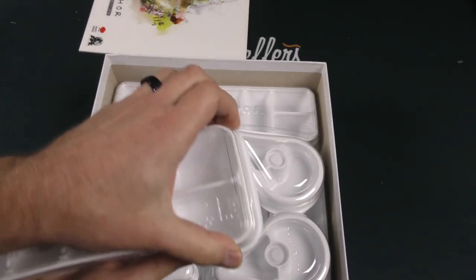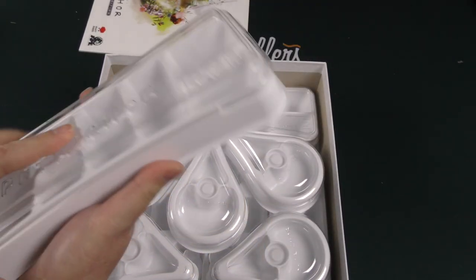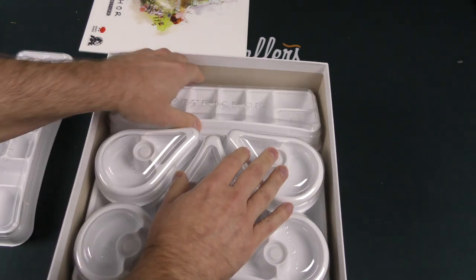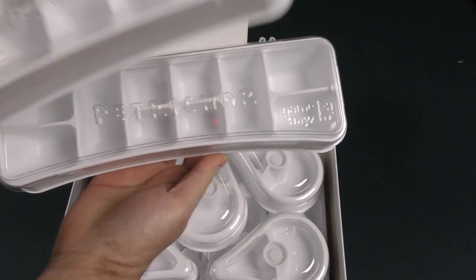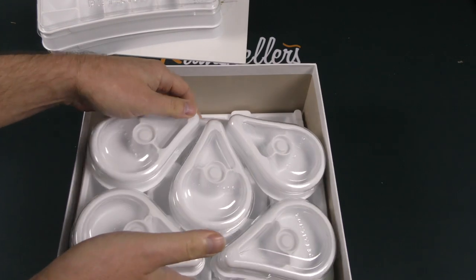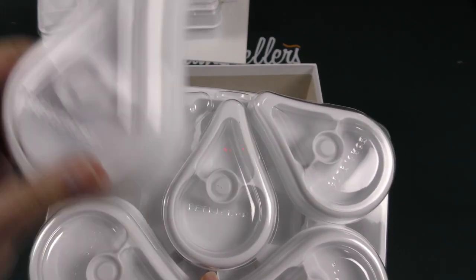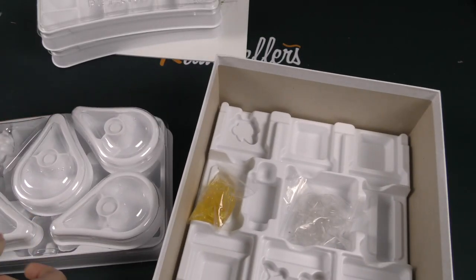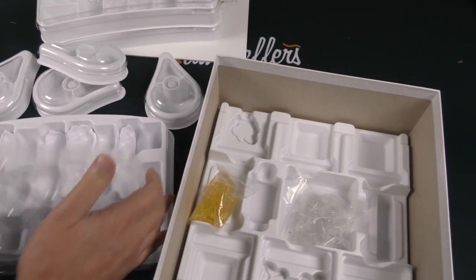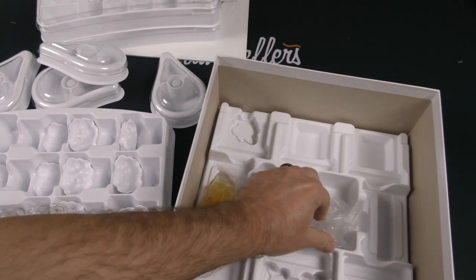Now let's look at these game trays, which will be familiar to a lot of people who have played games with these types of components. Those kind of stack right on top of each other. We've got our lovely water drop trays here — those are really cool. They stack right in there. And then we've got our clouds as well, which we're going to add these bases to.